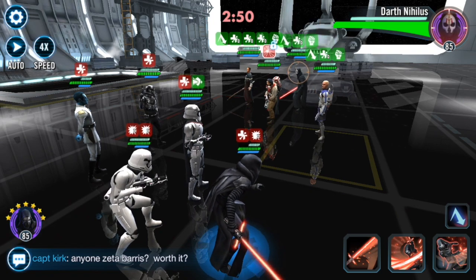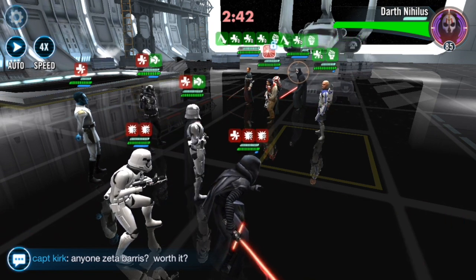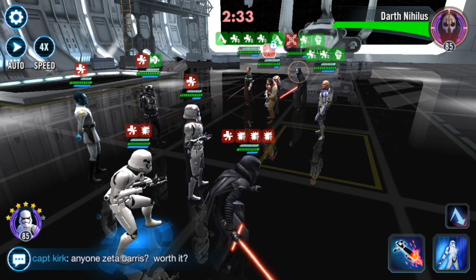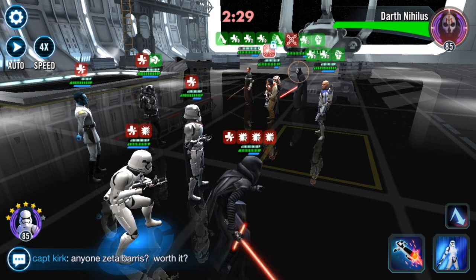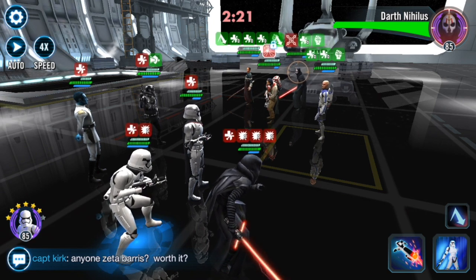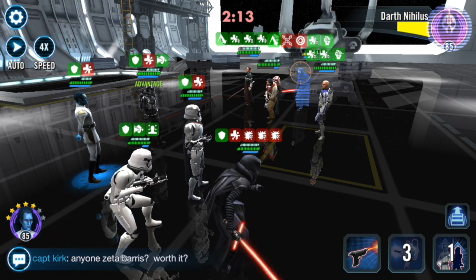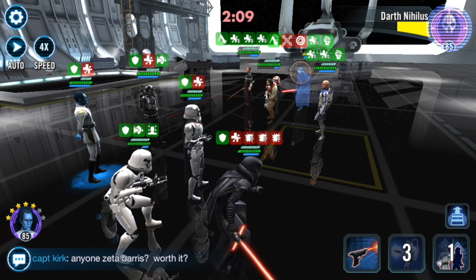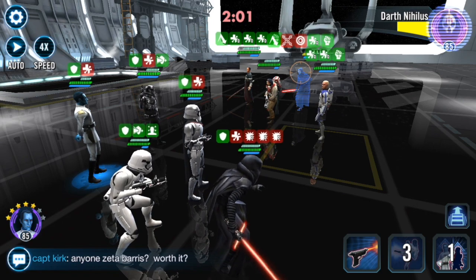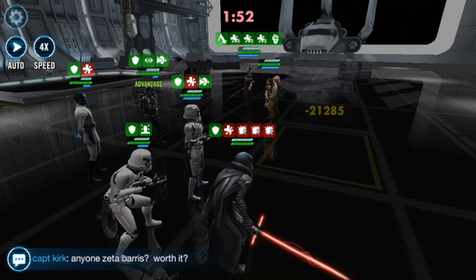Now I'm going to turn my attention to Nihilus. Nihilus is the main person who's going to be able to kill my squad so I really want him dead as quickly as possible. I'll taunt with Stormtrooper and hopefully get an extra attack from either his Zeta or from Phasma's lead. This dispels debuffs on him and taunts for one turn. Through his Zeta and Phasma's leadership it called both Thrawn and First Order TIE Pilot, giving me a lot of extra hits. Nihilus is now out of the picture, so I'll focus on Rex to take him out.